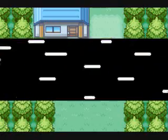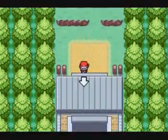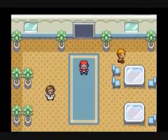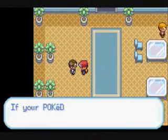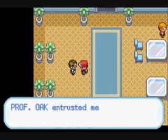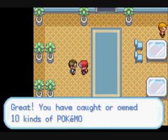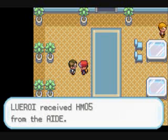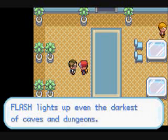More trees to cut down — I don't know why people plant trees everywhere, it's so dumb. But yeah, we're going to come inside here. This is the assistant you want to talk to, because as long as you've caught 10 Pokemon — which you probably have by now — you can get a special reward from him. He gives you HM05, which is Flash, and that will be very useful because you can use it to light up the Dark Cave, which you'll have to go through later on.